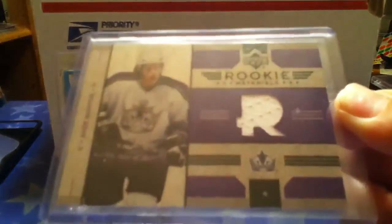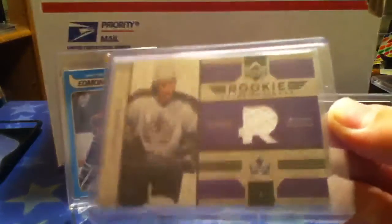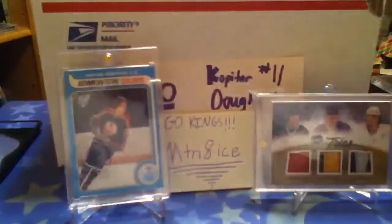It's a 06/07 Upper Deck Series 2 Rookie Materials of Anze Kopitar. Not numbered, but still an awesome card. White swatch, still an awesome card. There's the back. Just an awesome card for my PC. So that's the first one.